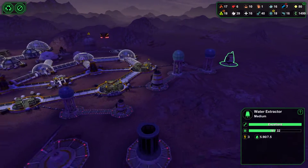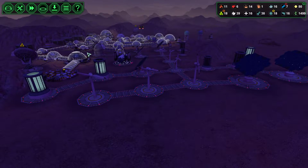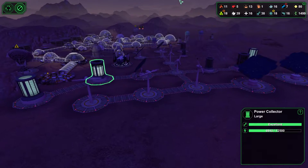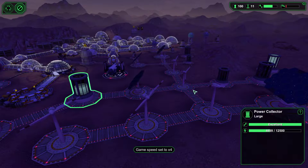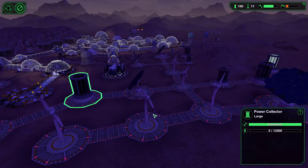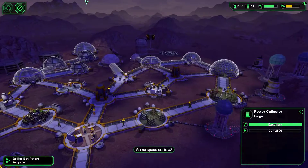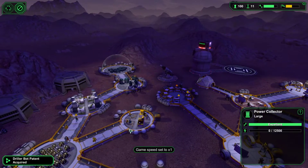Our water situation is really good now. We have no wind, so our power is dropping like a rock. I have a little bit of wind now — nope, stopped again. DrillerBot patent acquired — awesome. I can definitely build DrillerBots now, that'll help. I have 11 bots.